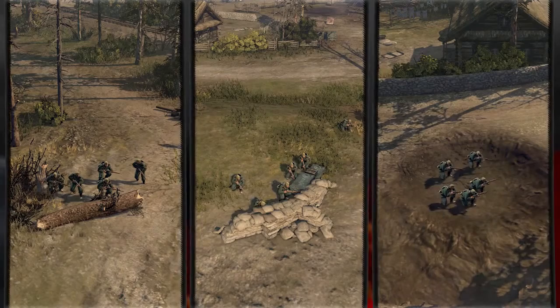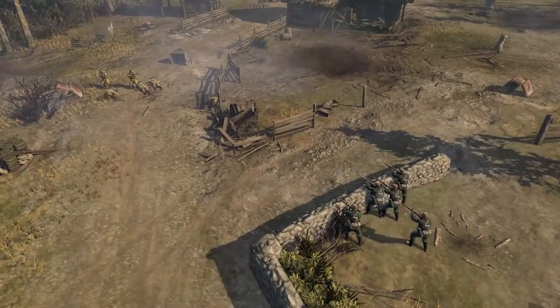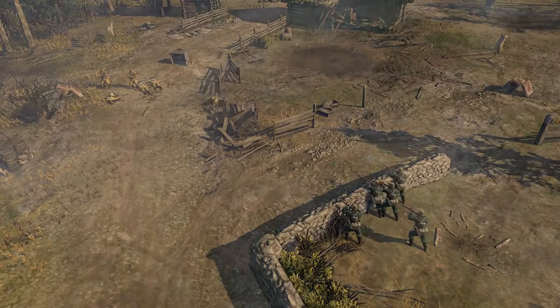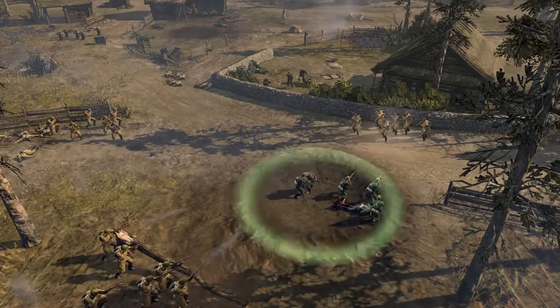Most cover your infantry will encounter early in the game is directional cover. You must keep cover between yourself and your enemy. Craters, on the other hand, protect your troops from any direction.